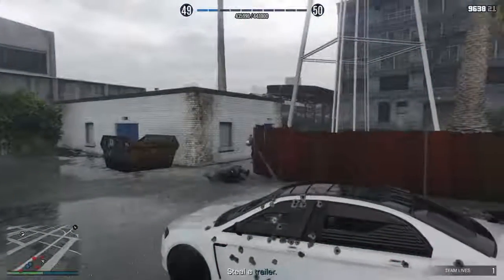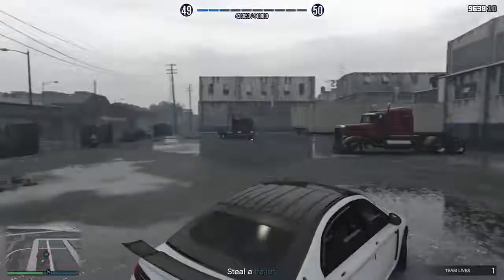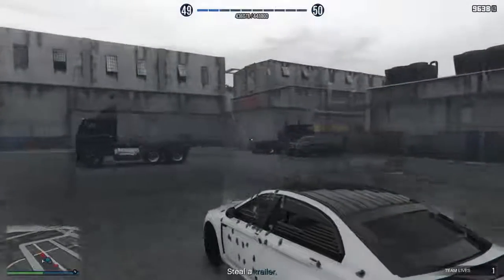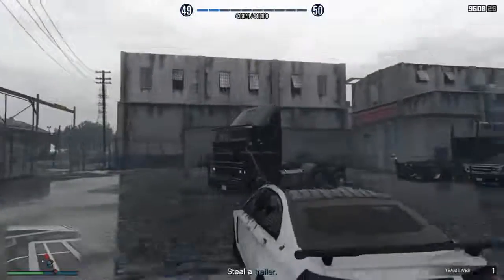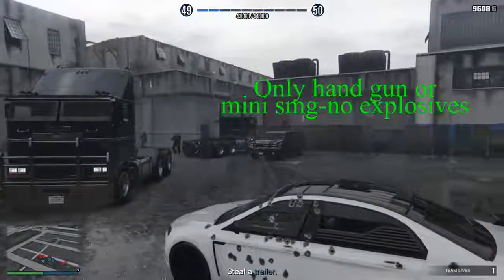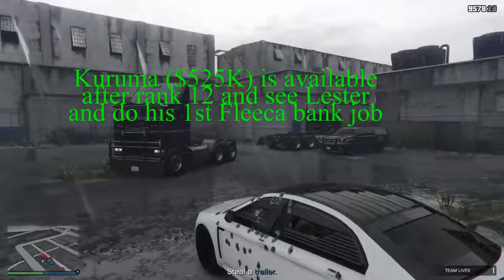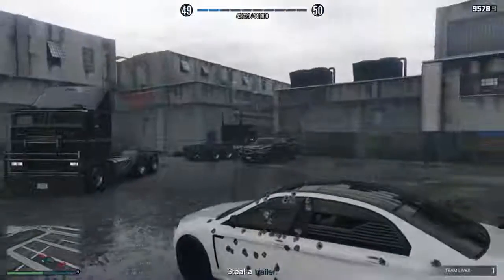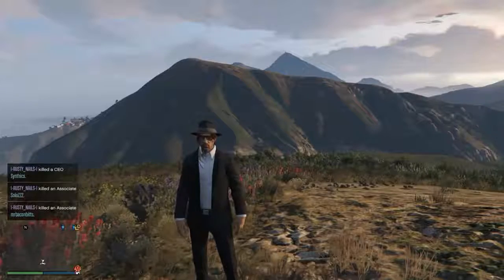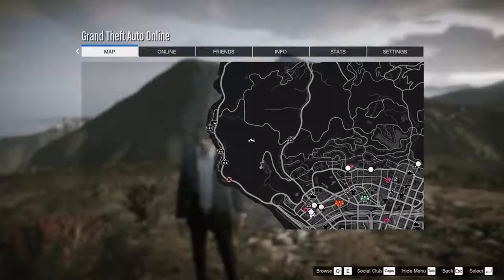This is showing how overpowered the Kuruma is — the armored Kuruma. If you look at my green health bar, it's hardly going down at all. I'm going to be killing like 15 guys in here without suffering any damage. I don't have to hide behind cover to shoot at them; just from inside the car I'm protected. You can have passengers come with you and they can also shoot — you can have four passengers in this car.